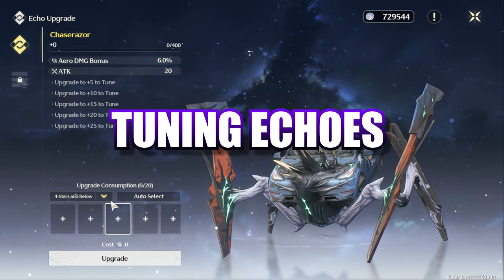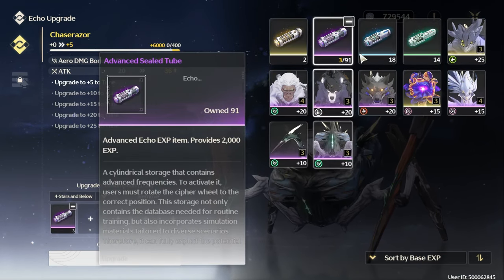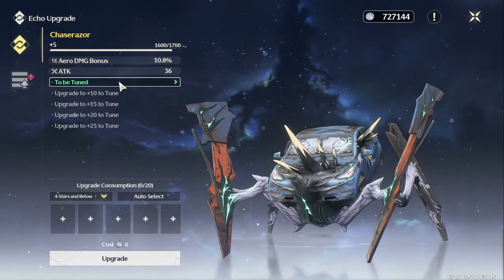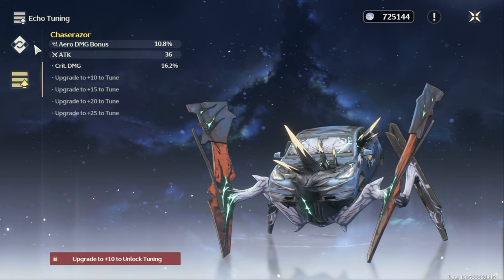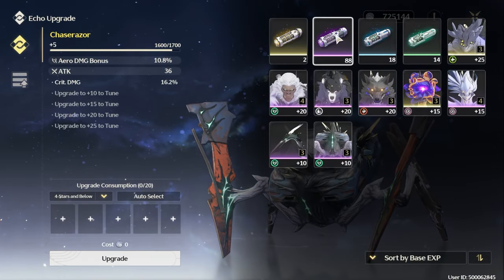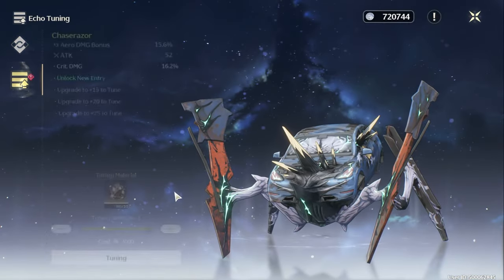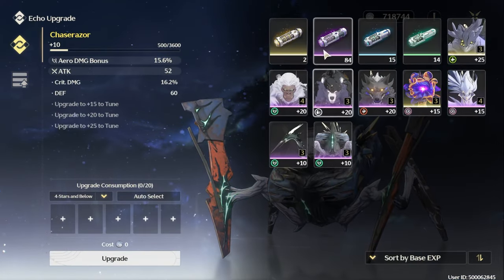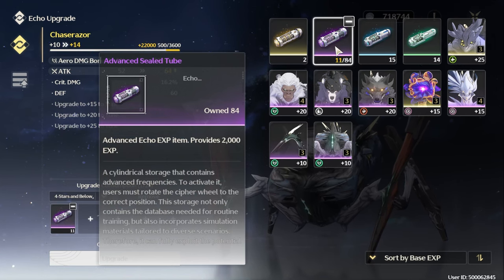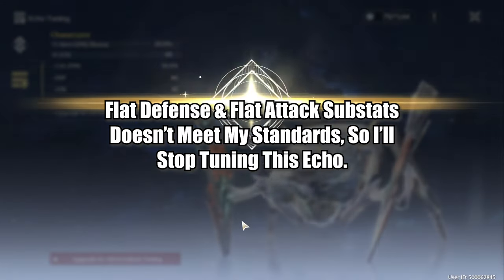Let's talk about tuning, aka rolling for substats on your echoes. Once you level up an echo to level 5, 10, 15, 20, or 25, you'll have the ability to unlock a random substat by tuning it. It's important to not immediately level an echo to 25 and then start tuning it just because it has the right main stat. If the substats tune badly, or they just don't help the character you're trying to build, it's basically a huge waste of resources. Instead, I find it's best to set a rule for yourself, such as: I'm going to stop leveling and tuning this piece once two or more substats aren't useful for the character I want to play.